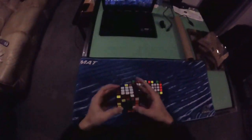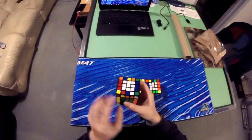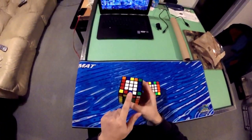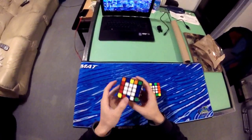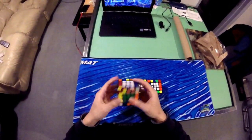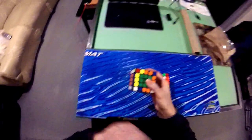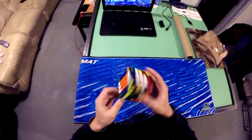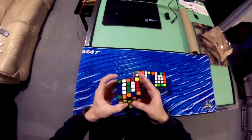Let's say you're solving the last four edges and every set is bad. When I say bad, I mean the wings surrounding the midge are from different families — as you can see here, these three are all different, and again these three are all different. What people normally do is m' e2 m, and that always guarantees one or two checkered or good pairs. In this case we get two checkered pairs by doing that.